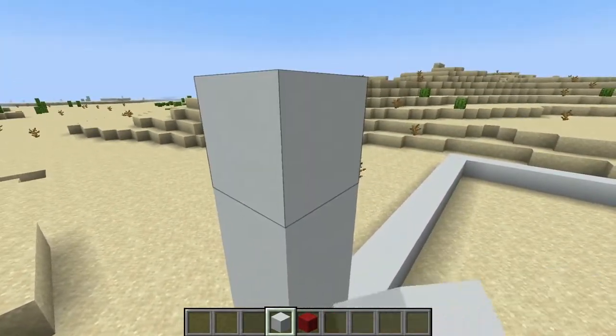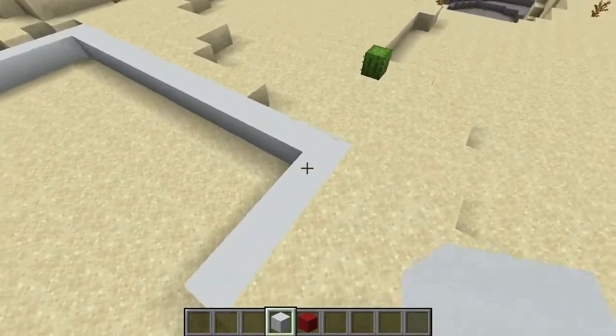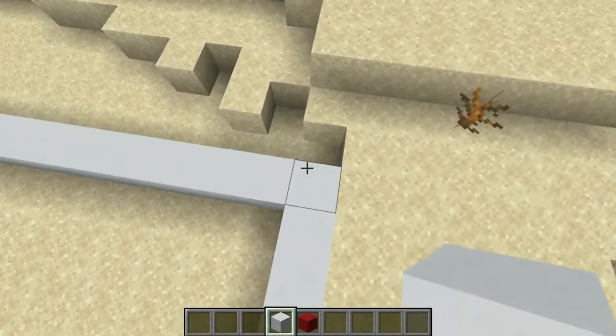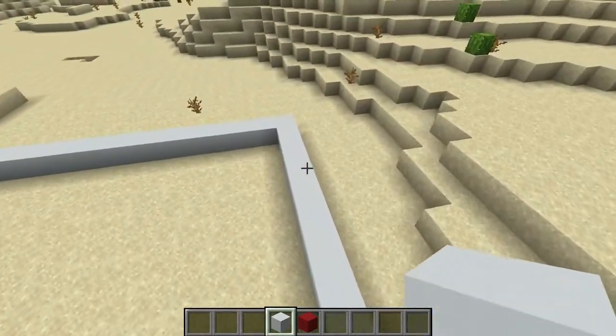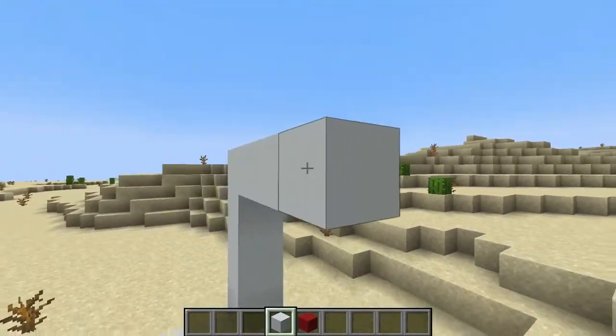Now go ahead and build the sides. Five high is pretty good — 1, 2, 3, 4, 5. Let's do 5 high on all sides, then fill it in to complete the walls.